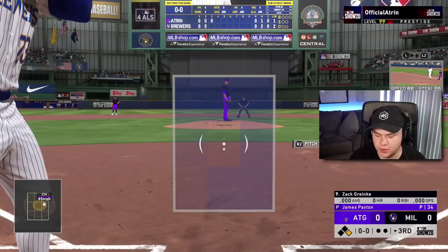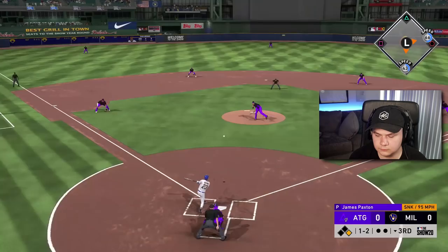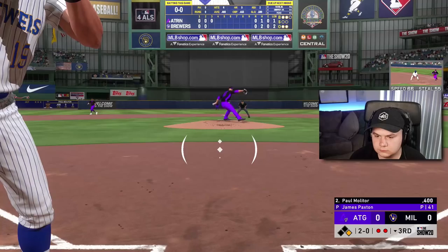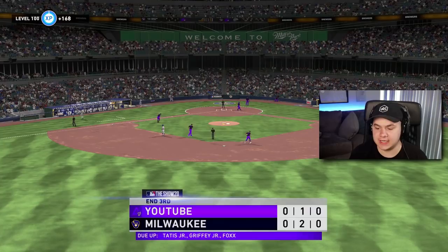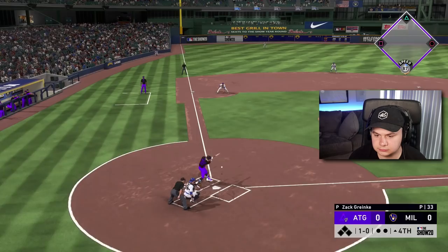That's going to be a leadoff hit — we'll take that, Cain. Do I bunt with Greinke or do I let him swing it? He does have 41 contact and 31 power — I'm letting Greinke swing it. Oh my God, that's actually pretty good for a pitcher swing. Started off with a nice swing from Cain, but then I completely failed. I've got to start getting some offense together. Getting into the second time through the order for Greinke — luckily he pitched well the first time, but he's getting no run support right now.